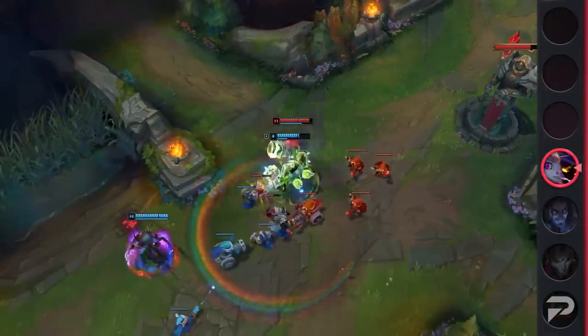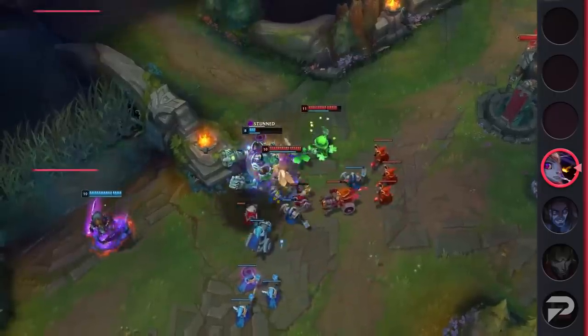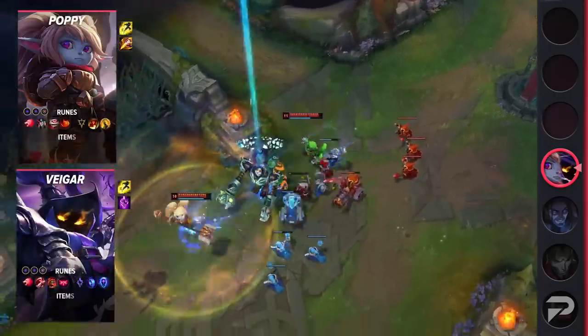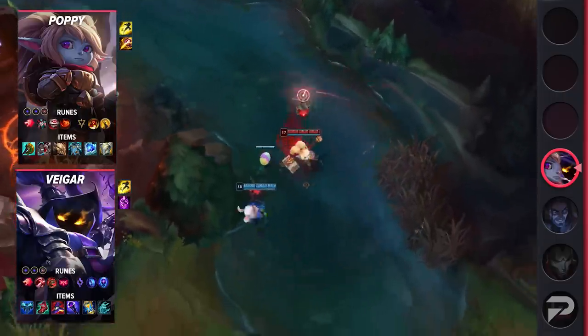While it may sound odd, when working together, they present a ton of kill pressure against both the enemy mid laner as well as side laners. After Veigar casts his E, it sets up the potential for an insane amount of burst damage. In the right position, it's even possible for them to combo their stuns to quickly eliminate the unfortunate victim.